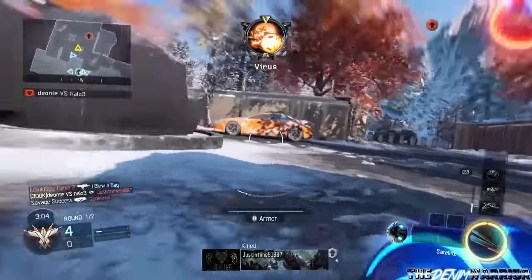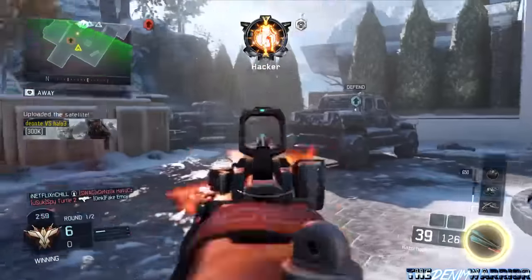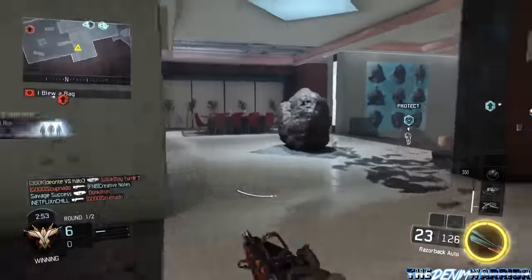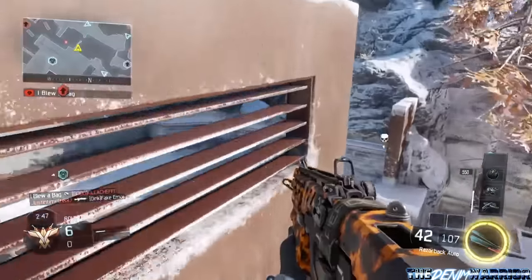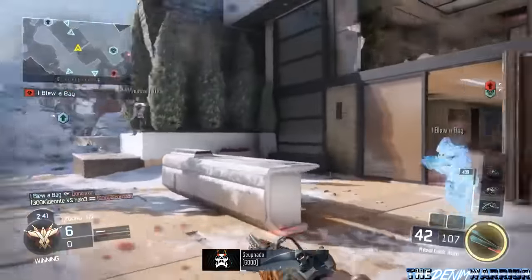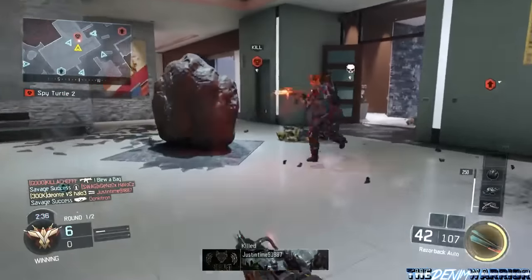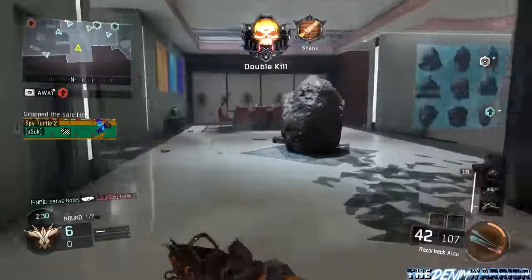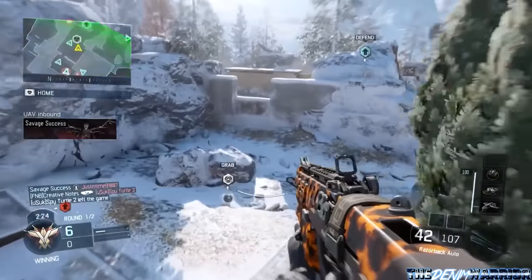What you guys see in the background is some Uplink. You guys are probably looking at me like, 'What? Uplink? What the hell are you uploading Uplink for?' Now there's a reason for it — just hear me out. I know this is mostly a Team Deathmatch channel, but what I want to talk about today is how to get your scorestreaks insanely fast, what specialist you should be using, and what game mode you should be playing. The game mode I found most effective for getting insanely high scorestreaks in a short amount of time is Uplink.